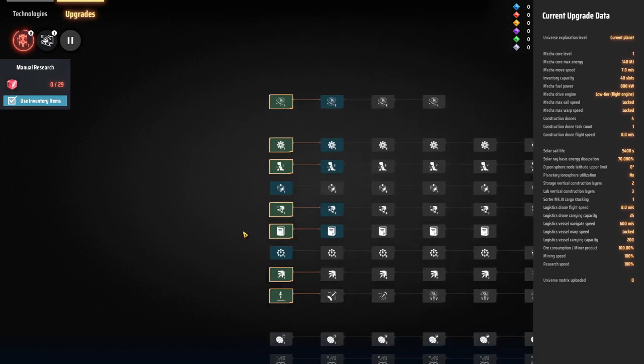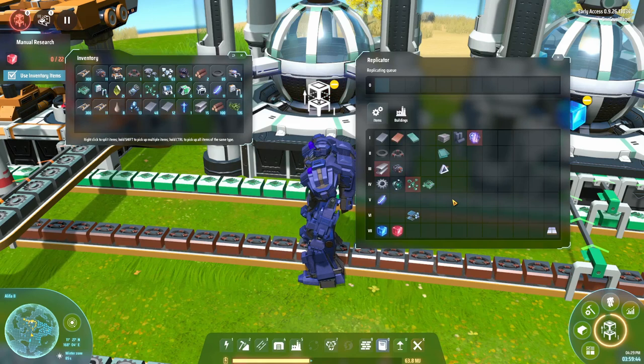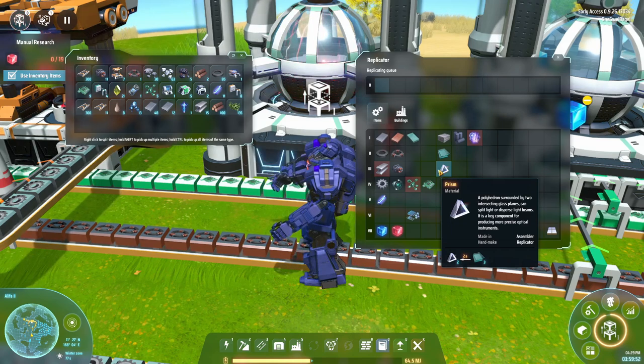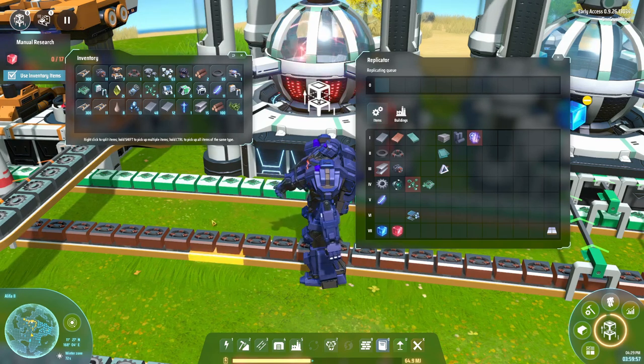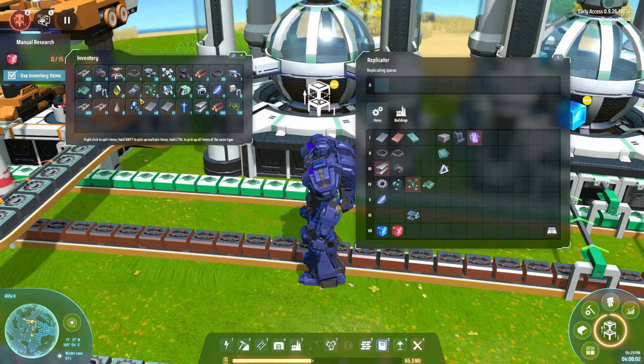You can do research manually if you want — with the required items in your inventory, your mech will automatically churn through it, because it has a built-in research facility. It's also got a built-in replicator, which is basically pocket crafting for Dyson Sphere Program. I can make things like prisms because I've got some glass in my inventory, and the mech will build them. That's why I've got quite a lot of random miscellaneous stuff accumulated in my inventory.